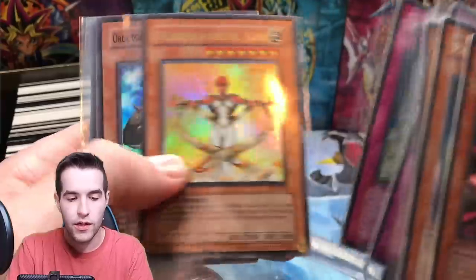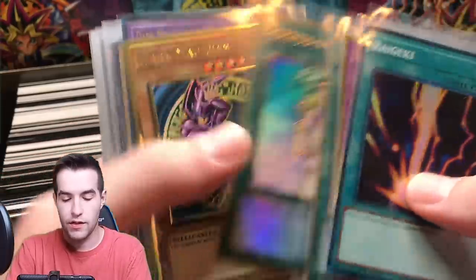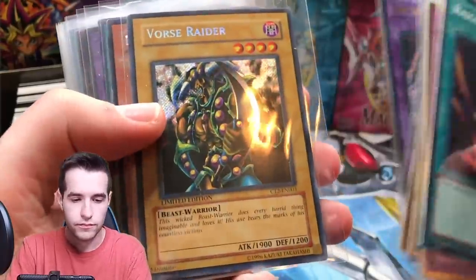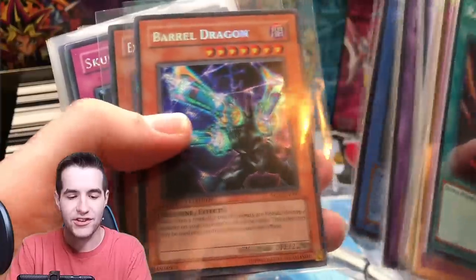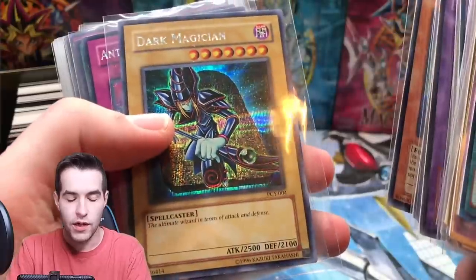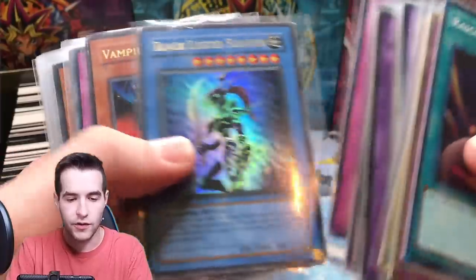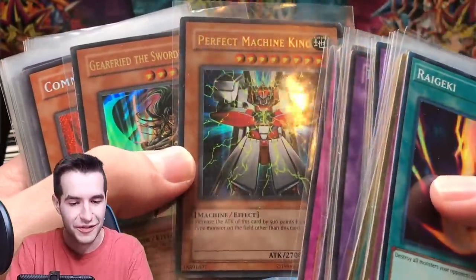Retro Pack 2: Buster Blader, Legacy Hunter, Orca, and another Ring of Destruction. Some really nice cards in here - if the conditions were good this would be really valuable. Getting back to newer stuff: Solemn, Chalices, and a Dark Magician promo - that's a cool one. Dark Magician Knight. Skull Dice, Elemental Hero Neos, Kuriboh, Dark Magician. The Dark Magician for PCY is really cool. I need to inspect some of these conditions carefully because it makes a huge difference.